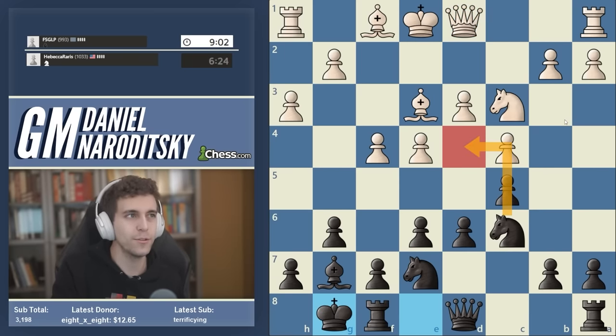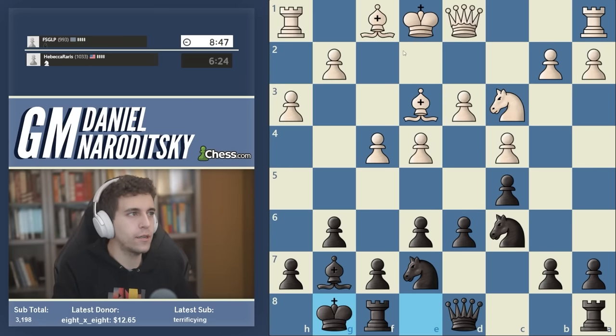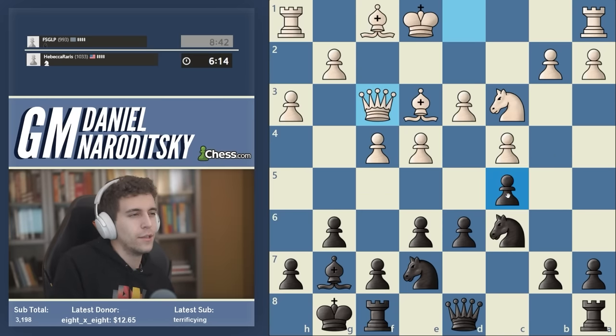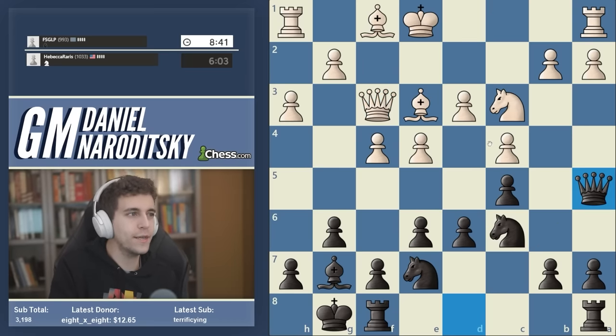Now we continue by castling — notice we still have not put the knight on d4, because there is still absolutely no rush. Our opponent has no idea what to do, which further justifies our decision. So at this point I like the move queen a5 — not just because it attacks the knight on c3, but also because it furthers our main plan. Bishop to d2 — our opponent is moving a lot of the same pieces again and again.